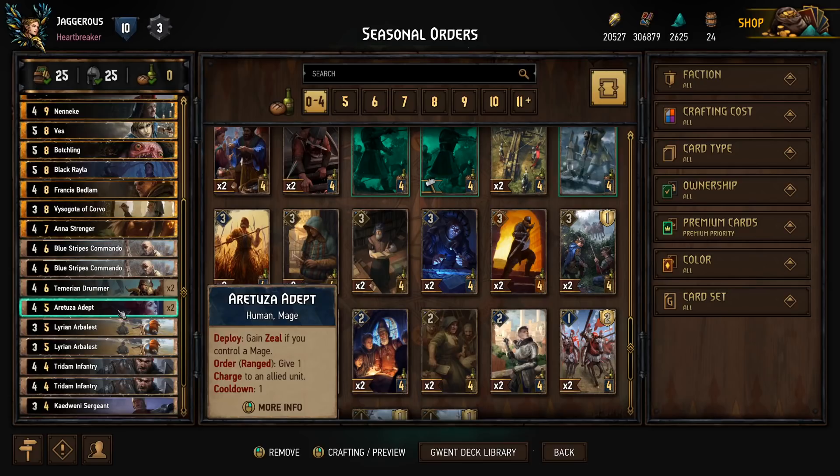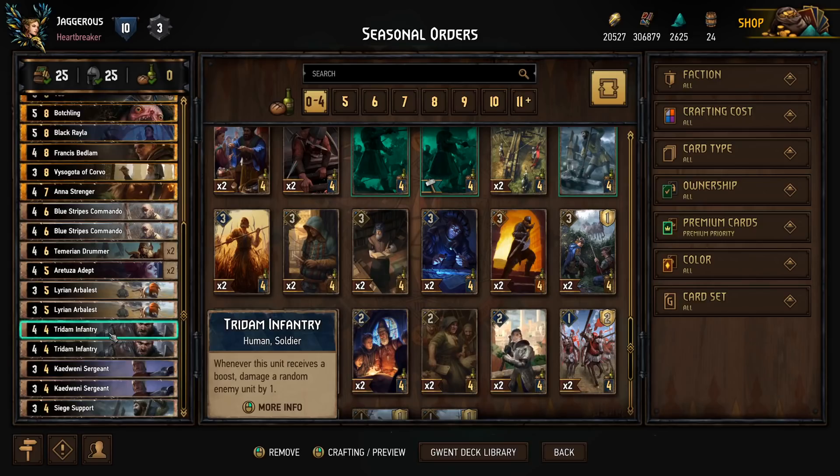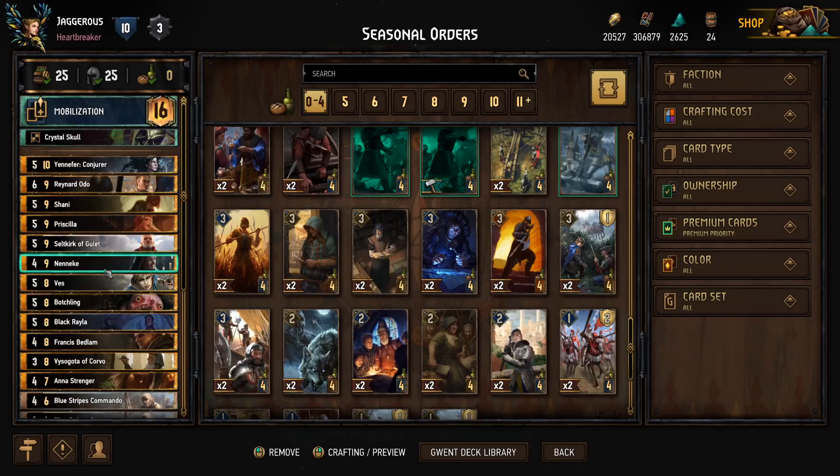Aretuza Adept gives charges like I said. Lirian Arbalest damages a unit by one, and every time we play a card with Orders — which you may have noticed we have a few of — they will also gain a charge. Trident Infantry: whenever this unit receives a boost, we damage a random enemy unit by one, and we have a lot of boosts in this deck. Kidwani Sergeant boosts an allied unit by one and has two charges. And last but not least, we have one Siege Support: if we play it in the melee row, we give one charge to an ally; in the ranged row, we can boost an allied unit with Zeal.